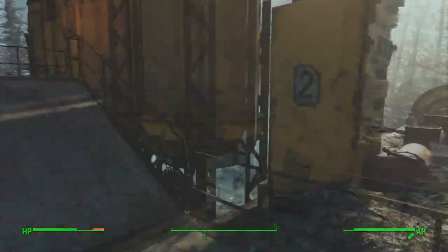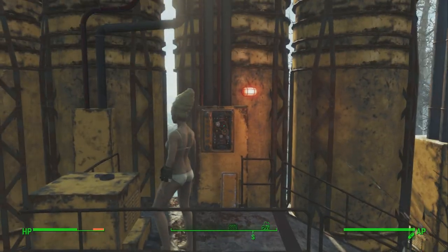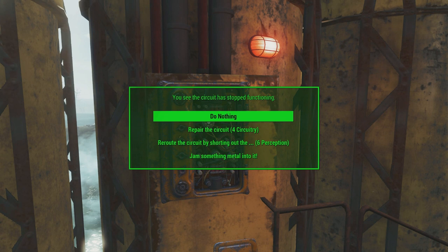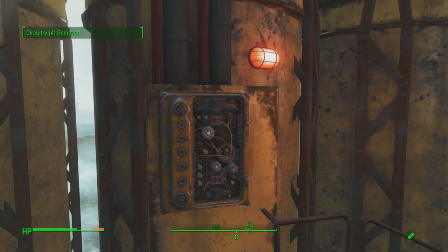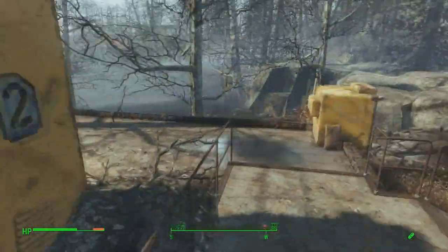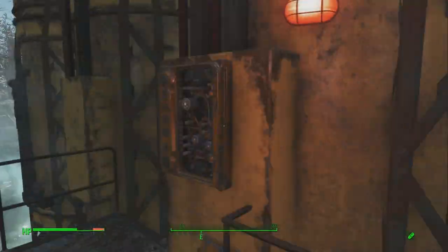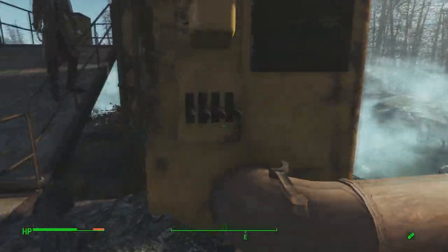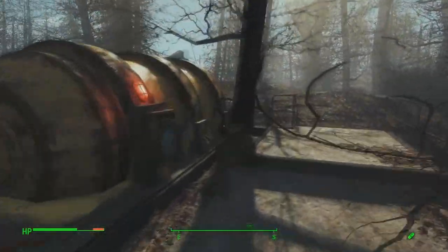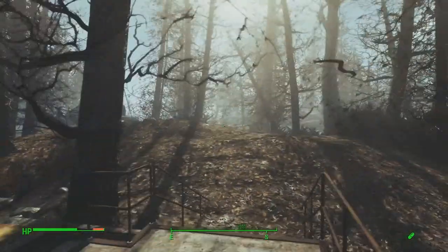The first generator you want to check out is right behind this building. You will encounter some enemies, but all you have to do is head up toward the circuit board and find a way to fix it. There are multiple ways to fix it — you can just bang on it and that'll fix it. You don't have to have specific materials. Once it's fixed, pull the lever up. You'll have to do the same with the other three generators. Keep in mind they are numbered, but you don't have to power them up in any specific order.